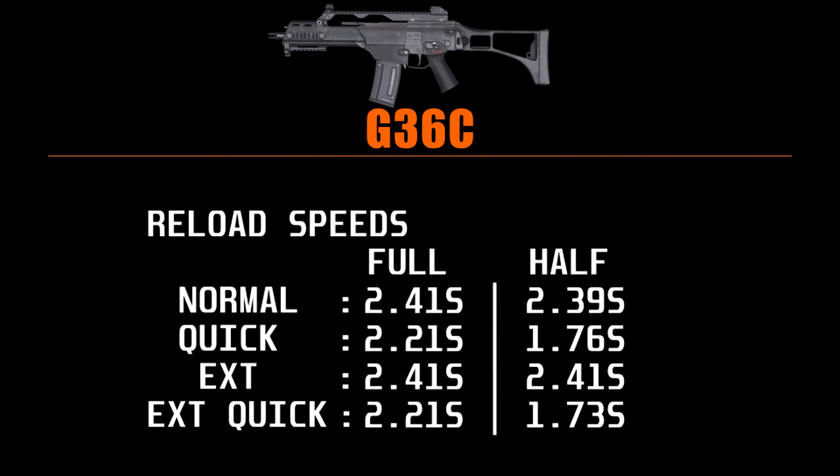So looking at these numbers, we can see the G36C has a lengthy reload speed. The only time it drops below 2 seconds is on a half reload with a quickdraw or extended quickdraw. Otherwise we're seeing the same repeated issues, save that the full reloads are also seeing a small improvement in reload speed for this weapon — and so far, this weapon alone. Given the difference between half reloads, I feel the full reload should also see a bigger boost.